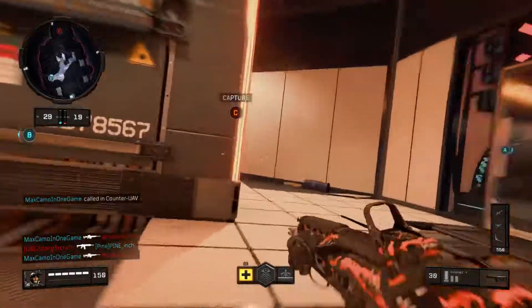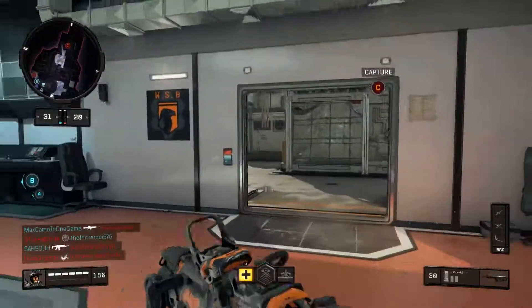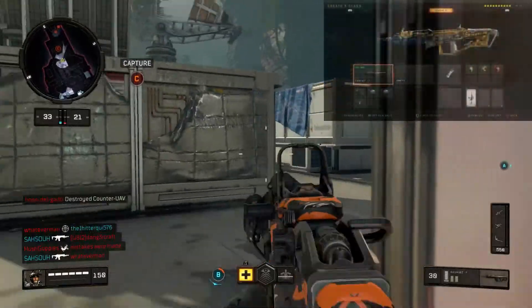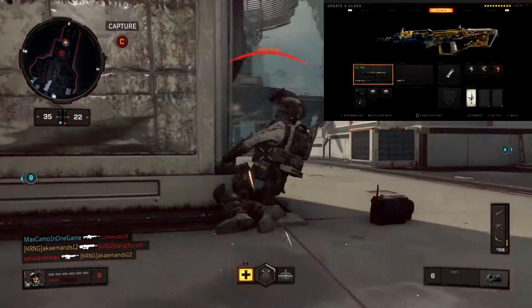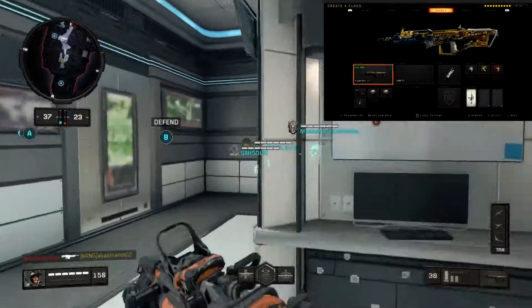I'm going to go ahead and put a screenshot in the top right corner for you guys to see — obviously the Rampart 17, as you can see I've got that gold camo on there, looks really nice. Now this isn't required, but I would strongly recommend that you guys put a red dot sight on your Rampart.